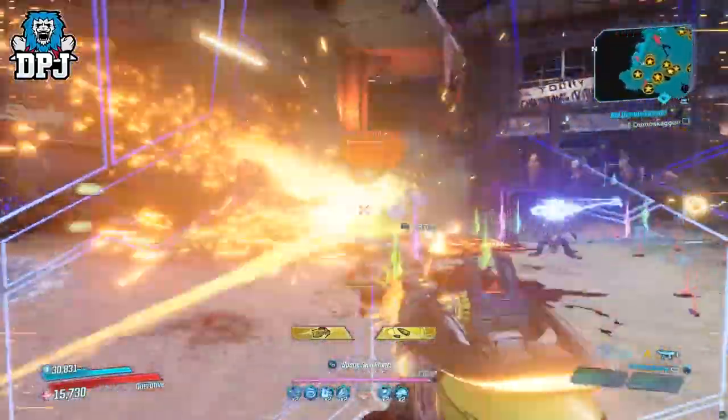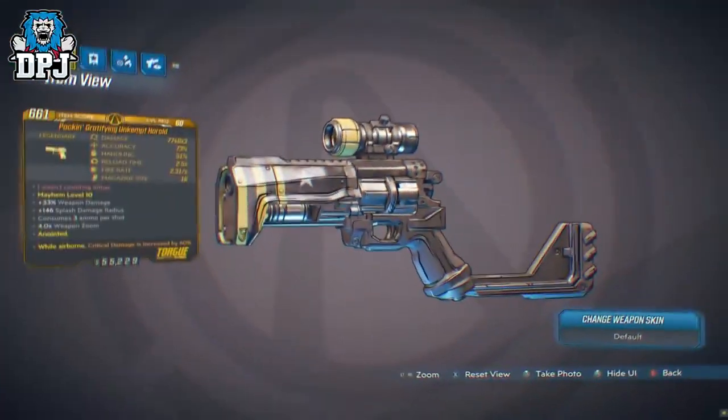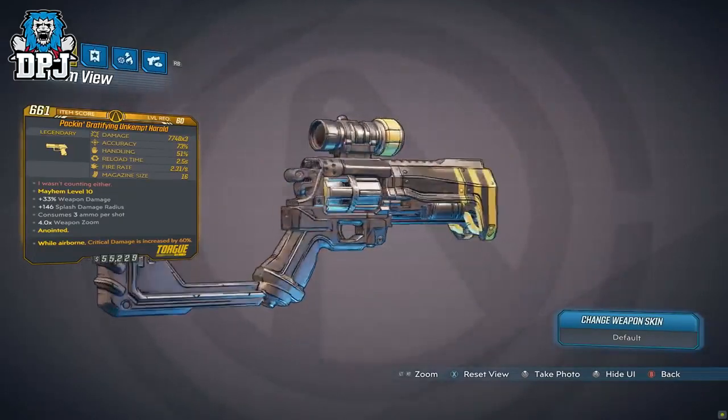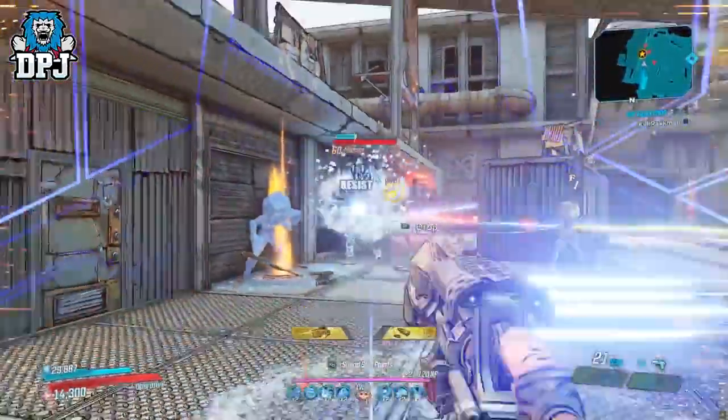Moving on, in at number 7 we have the Unkempt Harold — the OG BL2 pistol returns in BL3 with the Bounty of Blood DLC. Honestly, I don't think it's as good in this game as it was in BL2, but I still feel it's definitely a good and unique weapon. It packs a great punch and if you pair it with the right setup and build it's truly capable of some deadly things.